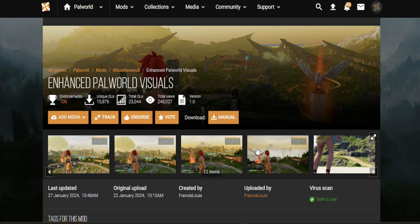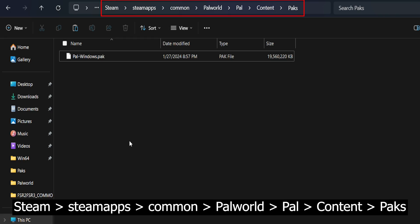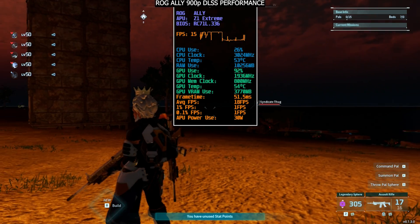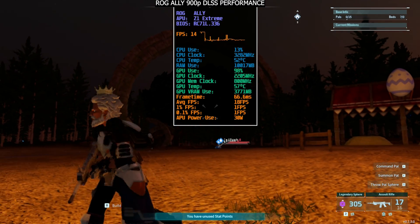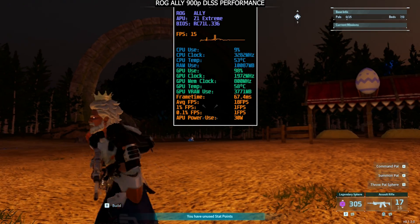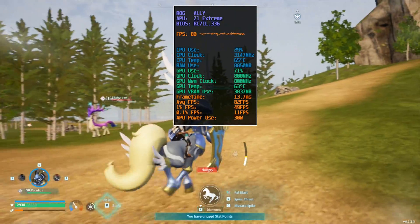The final mod we have is called Enhanced Palworld Visuals by Francis Luis. It's easy to set up — just copy the file to the game directory like the previous ones. But as you can see, FPS went down to as low as 15, so it's totally heavy to run. For the Ally and the Legion Go it's just going to impact performance significantly.